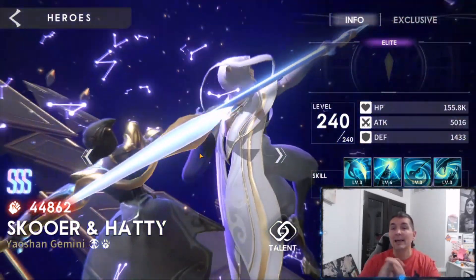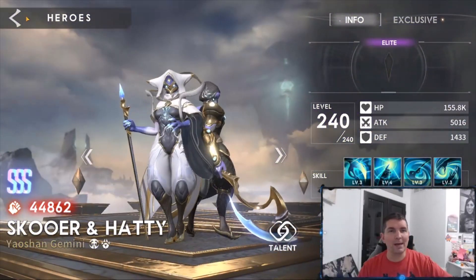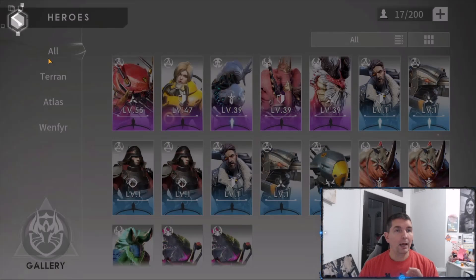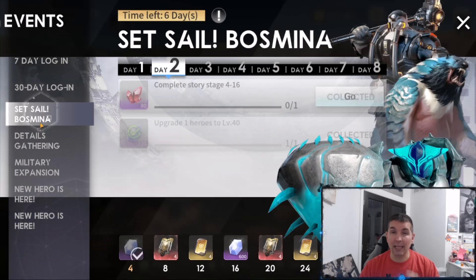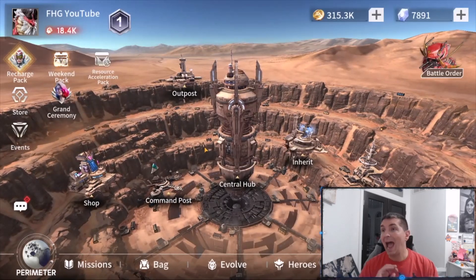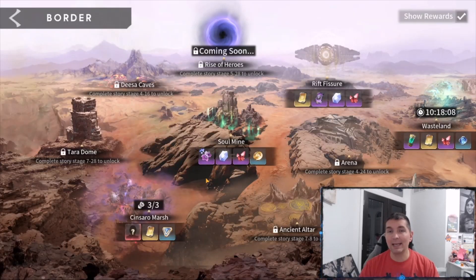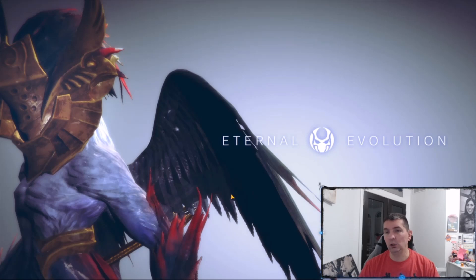At the end of this video we're going to do some summons to see if we can pull some of those rare heroes. The game also has events going on — claimable logins, different heroes, different pets, 30-day login rewards, and various events. There are also promotional codes available. I haven't joined a guild yet but I've been filling up my friends list.